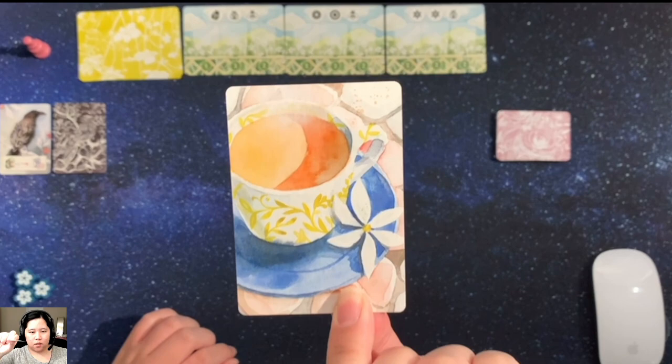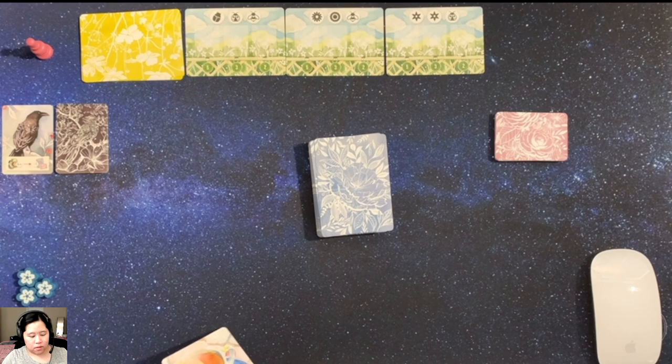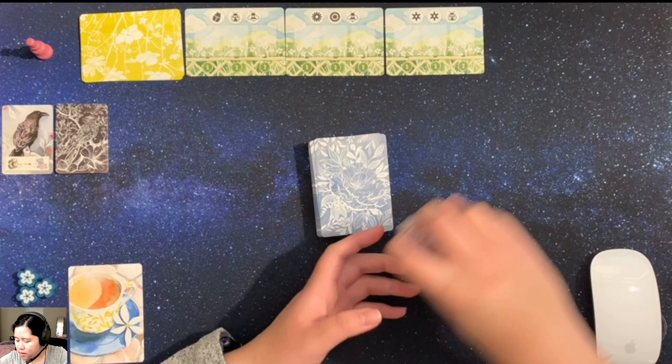This is a cup of tea card. In solo mode, you will get this as your own card. You could choose to discard this card to ignore something that the crow does.